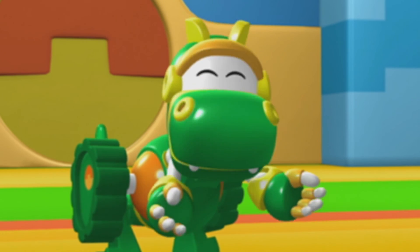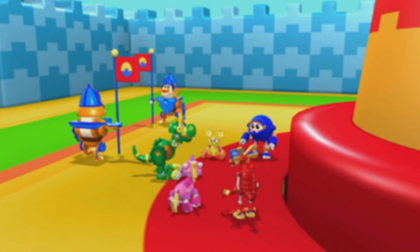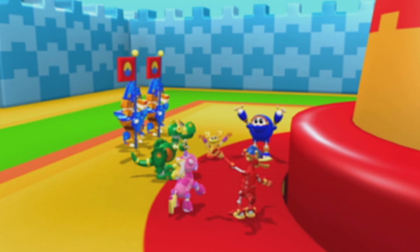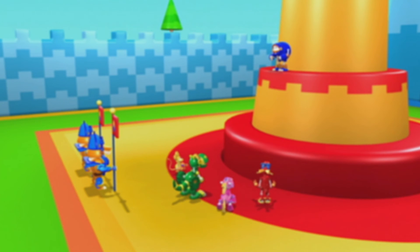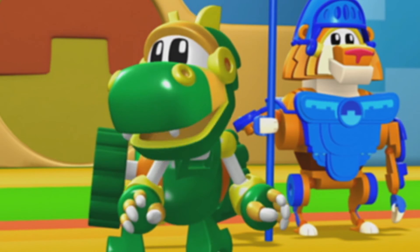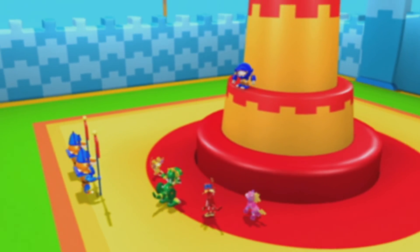We passed all the tests and got the energy emerald to the Tiger Knight Captain! Animal Mechanicals, mission accomplished! Now we have to find a way to get Sasquatch down to us! Mechana, can we do it? We Animal Mechanical can!